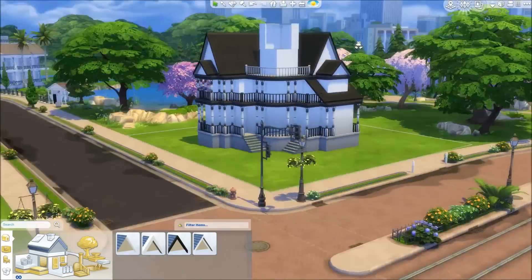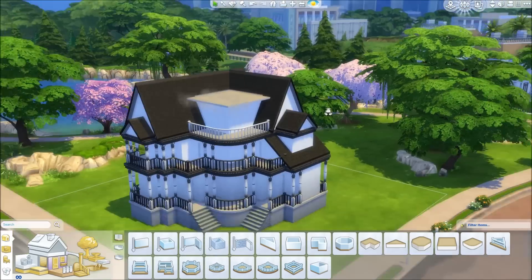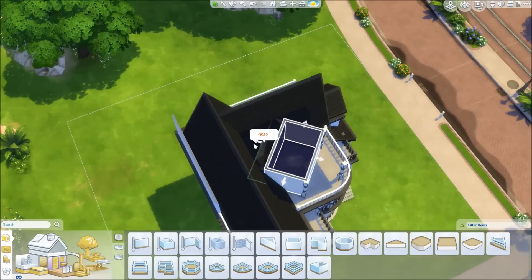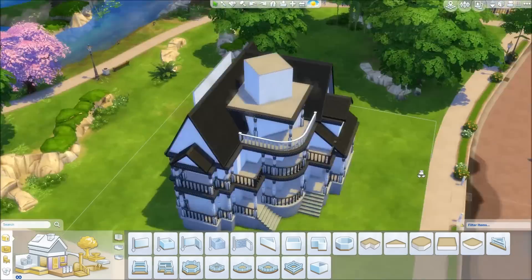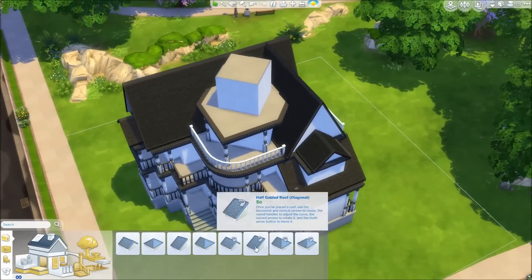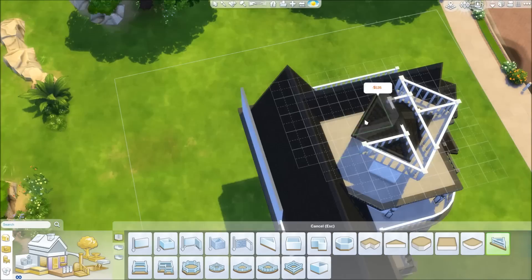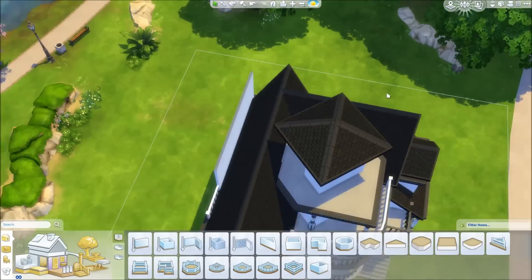I'm honestly quite proud of it. You will be able to download this house from the gallery — search for Origin ID DutchSimsMaster and then you will be able to put it into your game, and then you can make it bigger or just use it exactly this way. Your pumpkin-headed Sims will also be able to enjoy a nice living. Dutch Sims Master is the Origin ID — you can also follow that. I think currently I have around 5,000 followers, and if you follow me there, you'll get an update every time I upload a new house on the gallery.